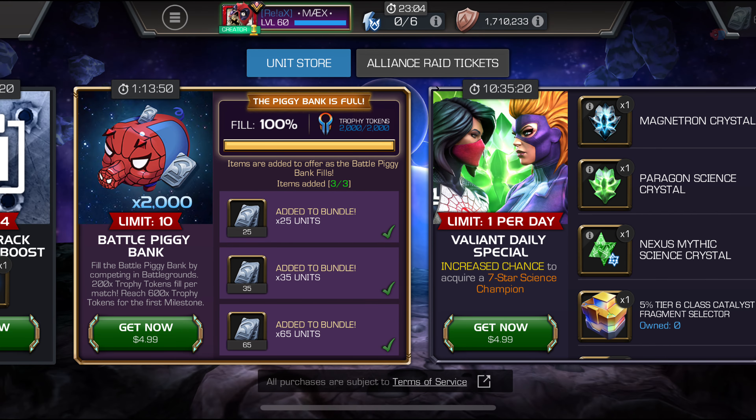The Piggy Bank is not a bad card for five bucks though. You can pick up those 125 units — it's better if you don't have the time to grind all the milestones in the six-star arena. You can only collect those units once every three days, but with the Piggy Bank, every time you fill it up you can claim it. And overall, with the trophy tokens, it's not just the units you're getting — it's also 2,000 trophy tokens.